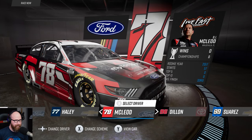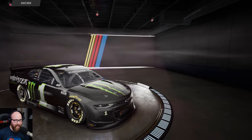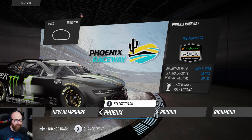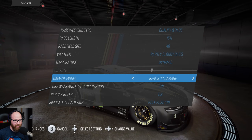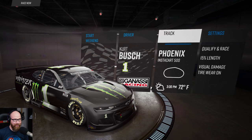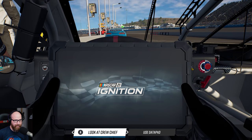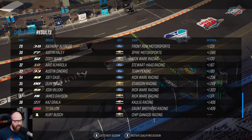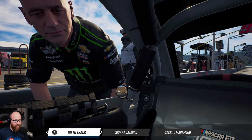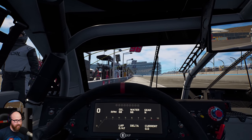Let's try again — I'm going to be Kurt Busch this time. The driver scrolling feels a little clunky. Let's change the track to Phoenix — I love Phoenix. We'll keep the settings similar but switch to visual-only damage so I can still drive if I hit something. Start the weekend — car setup still isn't saving, but let's skip qualifying. It's showing us in 40th, so that's not looking promising. Time to go out there and go racing the best we can.